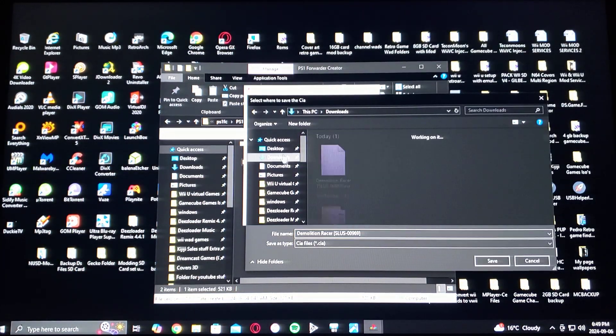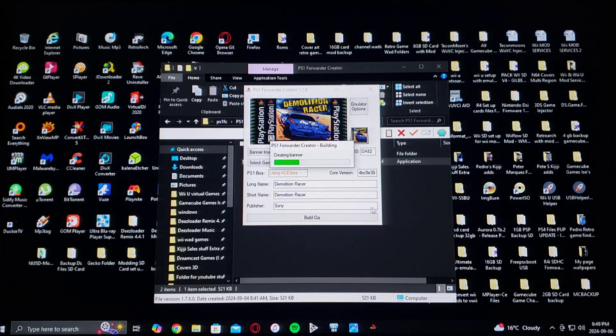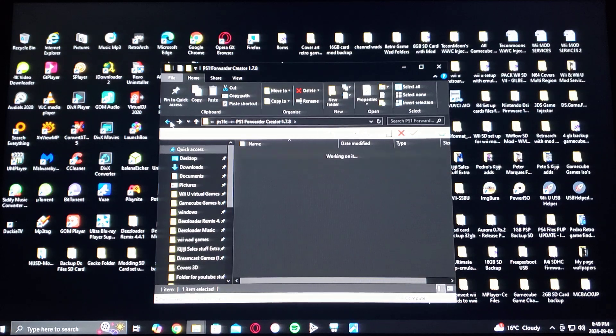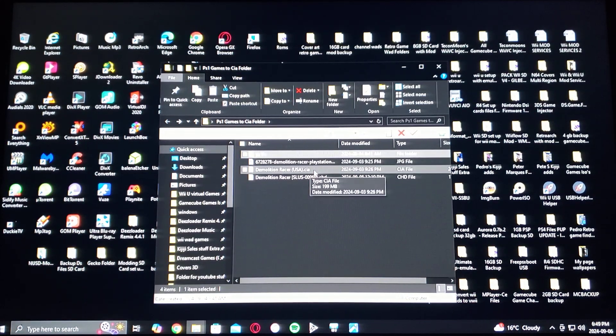I'm going to save it to my Downloads folder and hit Save. Now it's creating your CIA file of the game. Generally this doesn't take too long, but depending on the size of the game it might take a little bit longer. So it's done building the CIA — here's the file: DemolitionRacer.cia.